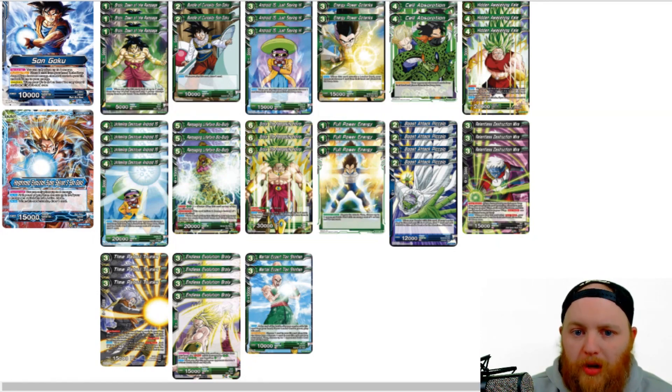Next up we have 3 Bundle of Curiosity Sunkoku — 2-drop, 1 green. Whenever he comes into play, draw a card. Just a good cycle card. Next up we have 4 Android 15. This is a new card from set 3. He's a 3 cost, 2 green, 15,000 attacker, 0 cost 5k combo. Whenever you play this card, your opponent discards 1 card from their hand and puts it in the drop area. Really good discard effect type of card.